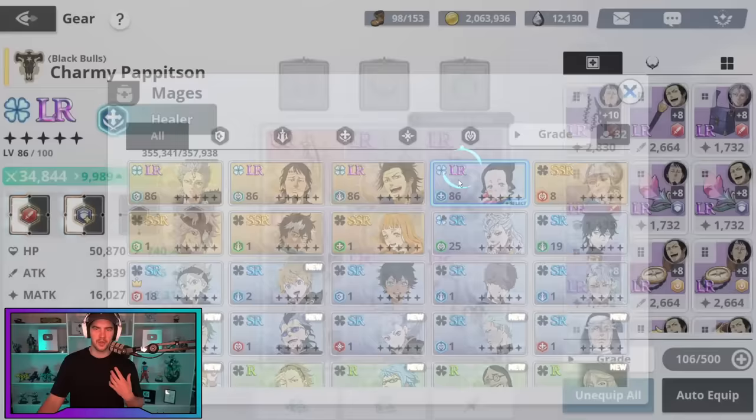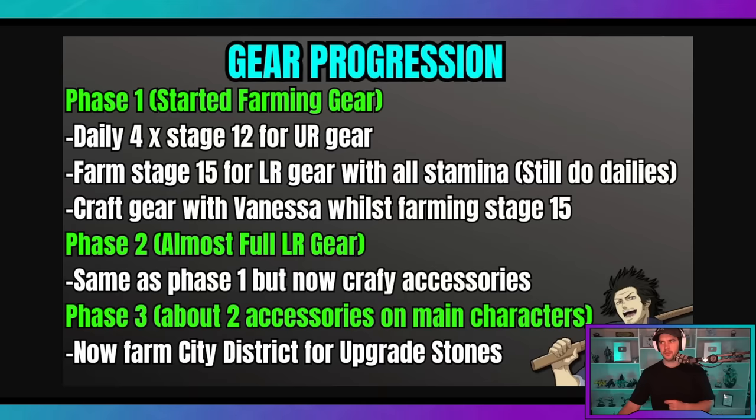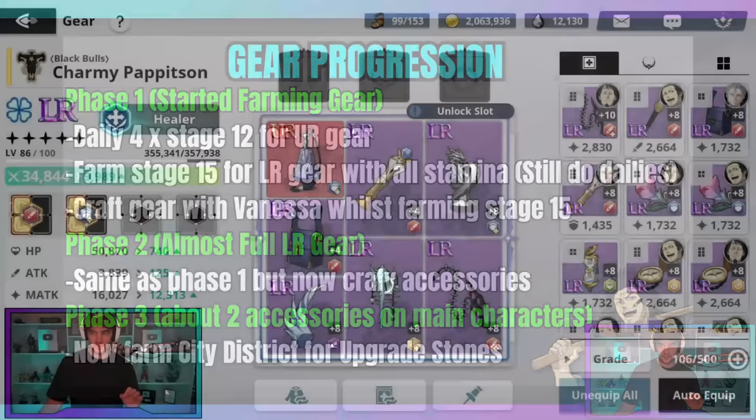What I want to do first is jump over to this sort of flow chart — just some notes that I made. So phase one is when you've just started gear farming. On this account, yesterday I made a video going through my first two days of play and how I got here.